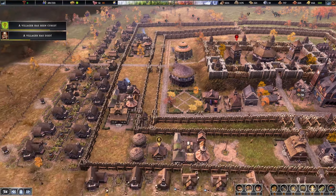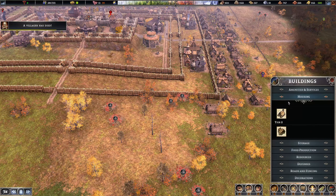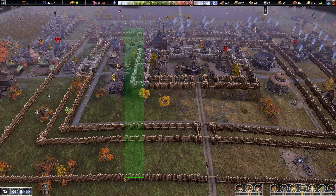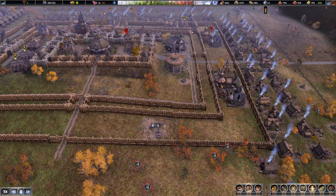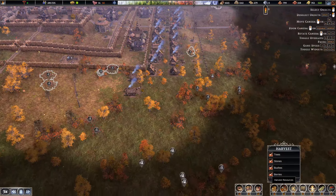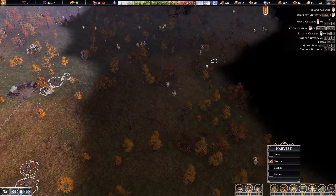We're at plus 60, doing pretty decent. I want to get the last market area up — the easiest way to line it up is just to use parallels. This is about 12 or 13 over, so we'll put the market there. We just need a little bit of stone. There's really not a whole lot of stone on this map — I primarily buy most of my stone.